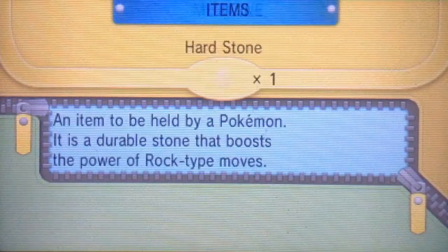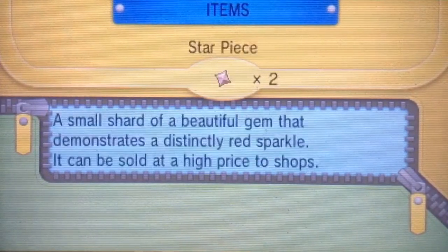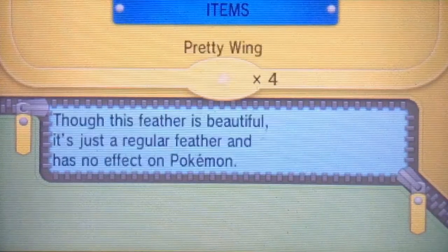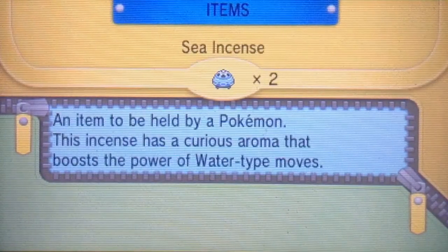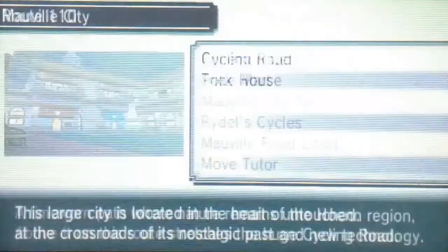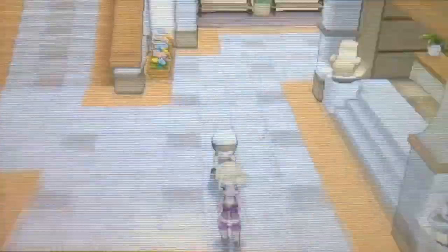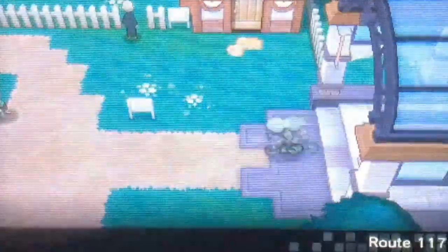Once you've got that, you want to put it onto the female of either your Marill or Azumarill. The way this can be done: you can use a male Marill and a female Marill, a male Marill and female Azumarill, a male Azumarill and female Marill, or a male or female Marill or Azumarill with a Ditto. Those are your options.